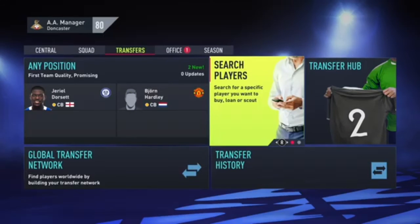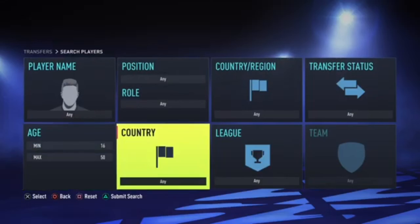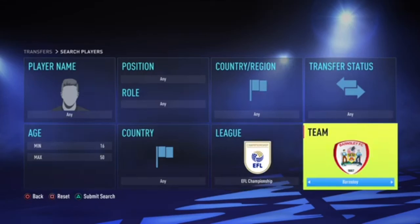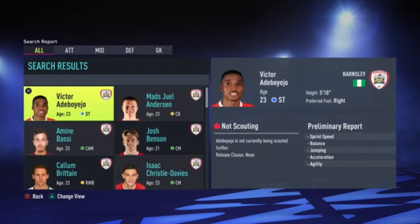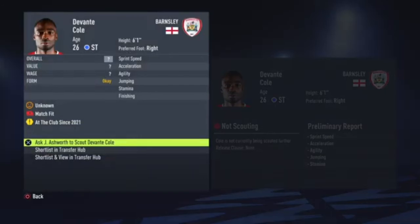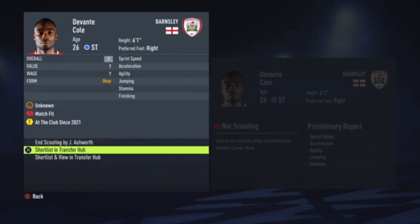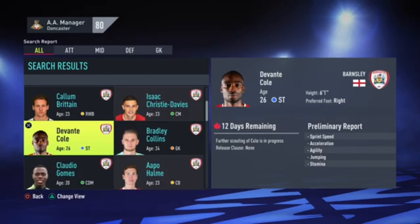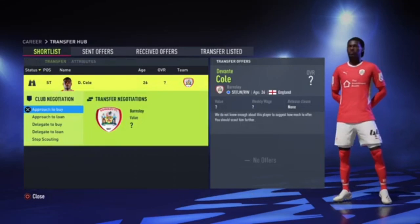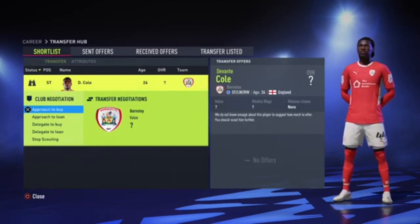Also if you want to buy players without using a scout, go to Search Player and search it yourself — just go to a Championship club for example. Say you want to buy a player: you scout him, and after a couple of games it will show you his overall and his value. Then shortlist him in your Transfer Hub. To find your Transfer Hub just go all the way back and it's in the right corner — there's your player. You have to wait until he's been scouted before you can put an offer in for him.